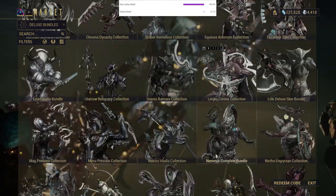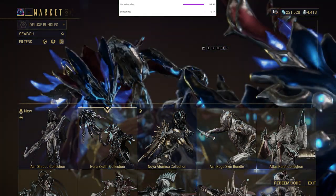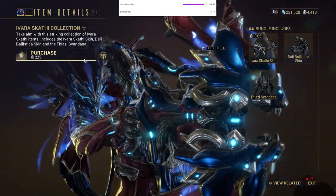Always check warframe.market for the actual value of what something is worth. This is also the website that you want to be buying and selling from. On warframe.market, there's an average prices tab. Use it. Sometimes even the sellers on the site get pricey.